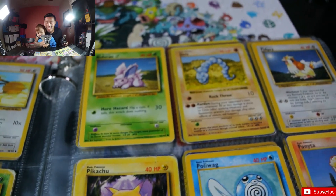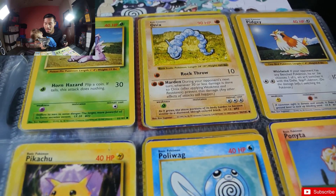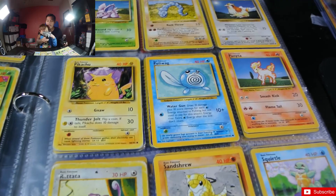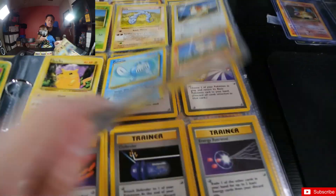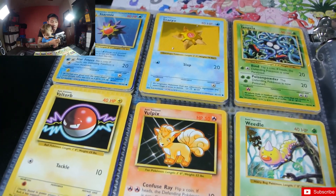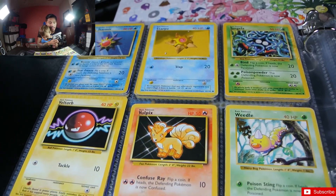He loves Onix too — and that Onix is shadowless also! We have Nidoran, Onix, Pidgey, Pikachu, Poliwag, Ponyta, Rattata, Sandshrew, Squirtle — it's whatever card we got first that we put into our set.